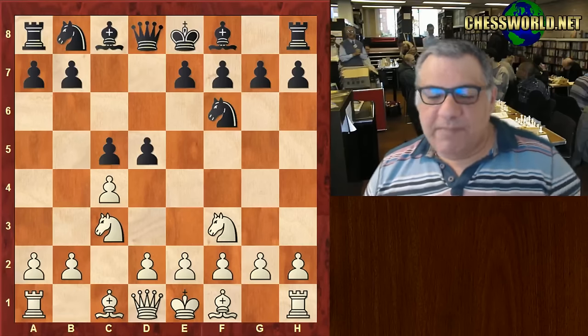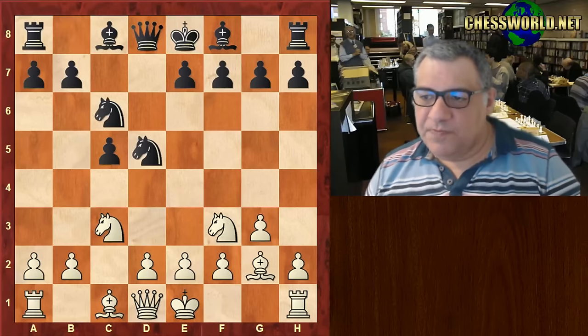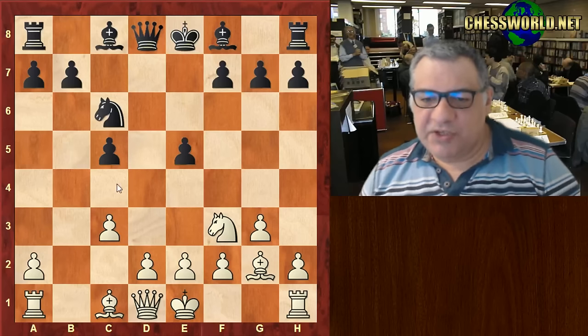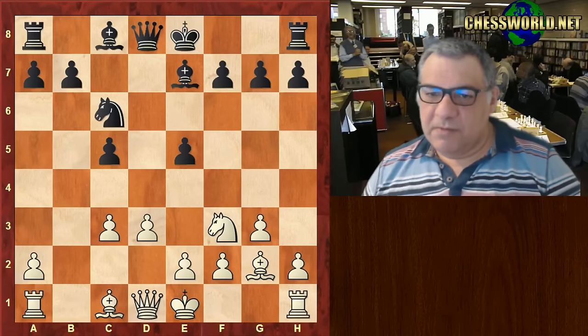Black plays a quick d5, g3, Knight c6, Bishop g2, Knight takes c3, and e5. Black is establishing a kind of Maróczy bind in reverse here. D3 to prevent e4, then Bishop e7.